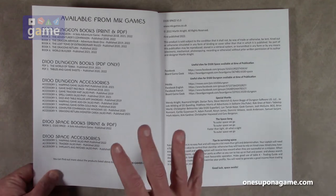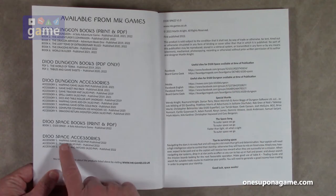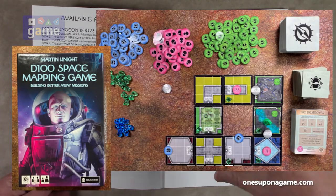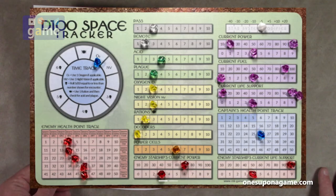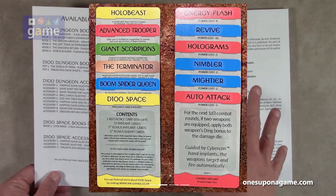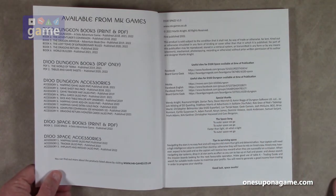Some titles are available PDF only. In the d100 Space series, there's book one which just came out in 2022, and then three utilities you can buy: the mapping game — which has mapping tiles to lay down when exploring — a tracker, and the implants and patches deck of cards for various equipment you can get in the game. Those are available to download and print yourself or order prefab.